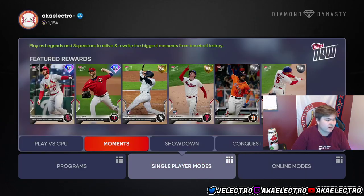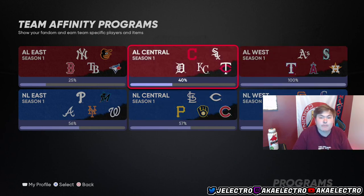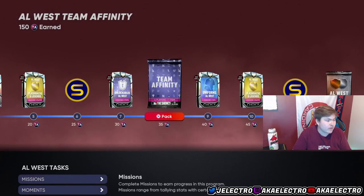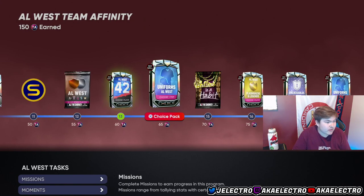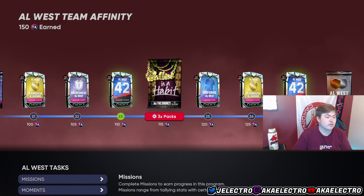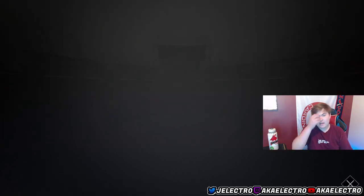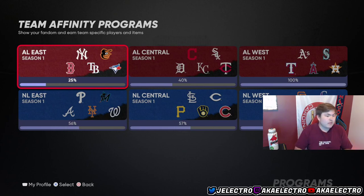Next up is team affinities. You do showdowns and grind these team affinities. Team affinities aren't going to directly help you get collections done, but they're free. I've already been grinding them — you get 2,500 stubs throughout, you get free packs, you get players, you get balling packs. The balling packs are guaranteed gold and you can possibly pull a diamond. You're going to get plenty of packs and the free content just adds up.